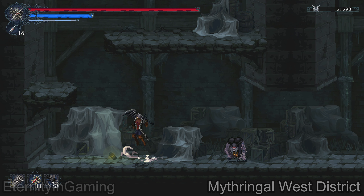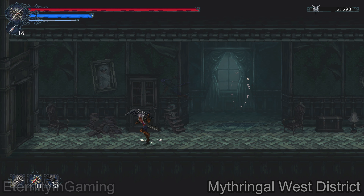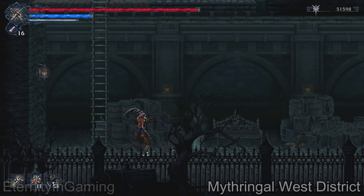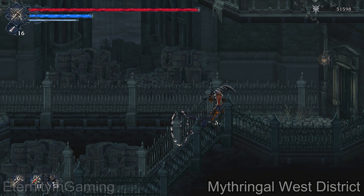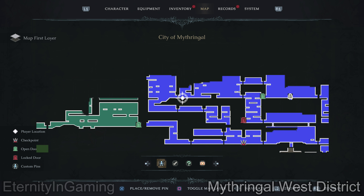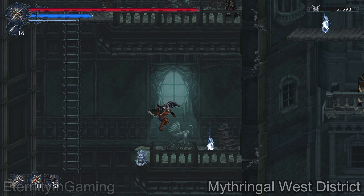If you have the grappling hook, you can come find Annika and then send her back to the manor. In this room you'll see the little anchor up there — this is where you're going to want to use the grappling hook to get to her.